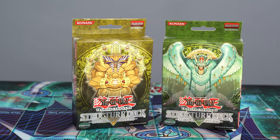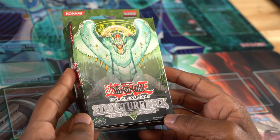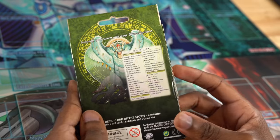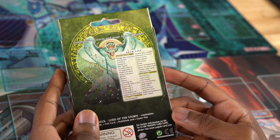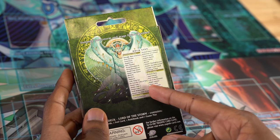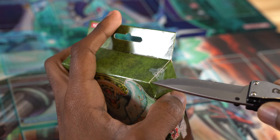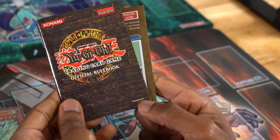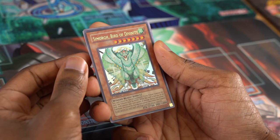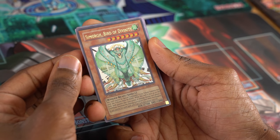We're going to pop these bad boys open and see what they can do. I've got structure deck Lord of the Storm. This is the wind structure and according to the back, it seems like it's predictably wind, although there's actually a theme this time — a lot of Harpy Lady cards. I always hate cutting these Millennium stickers. We've got our structure deck. I think this might be the first rulebook that's version 6.0 — I wonder what changed. Our boss monster is Simorg Bird of Divinity. Can't be special summoned — that's always a great start.